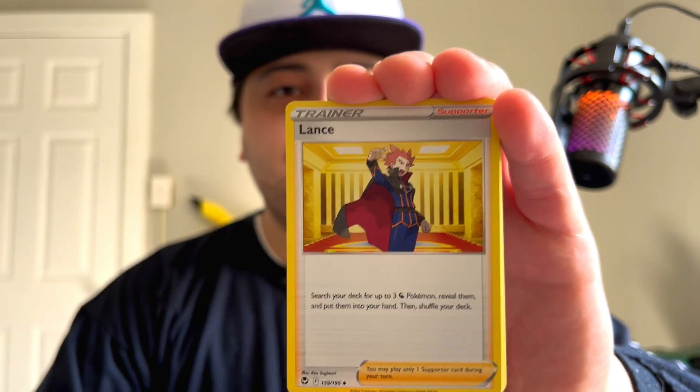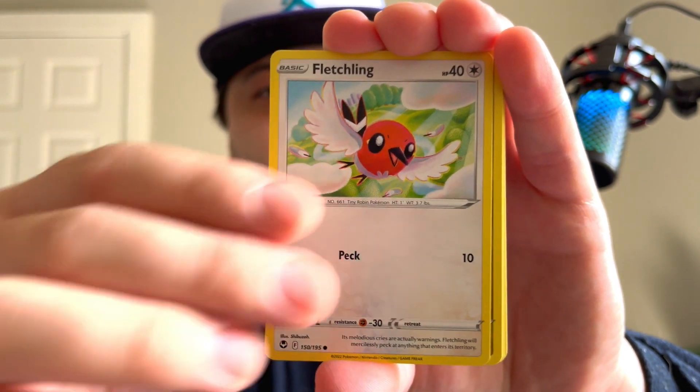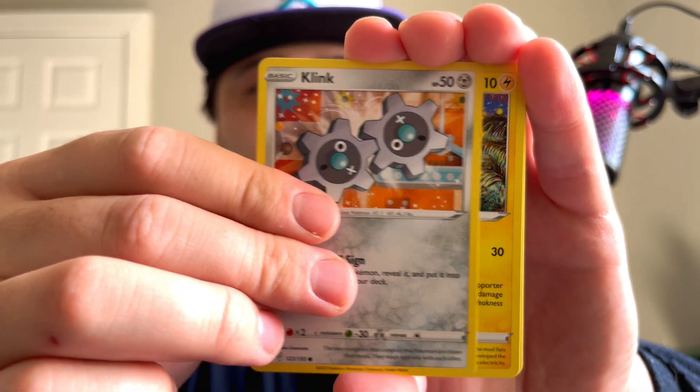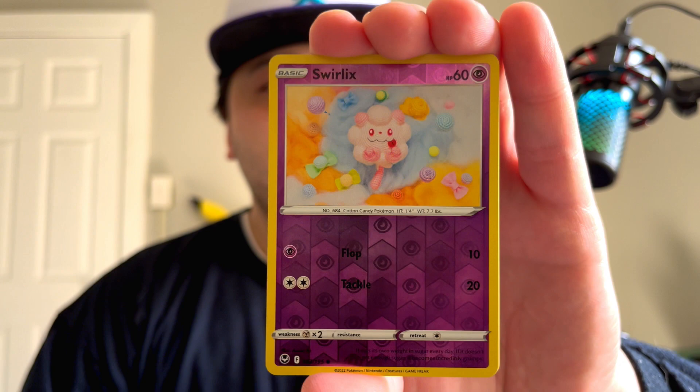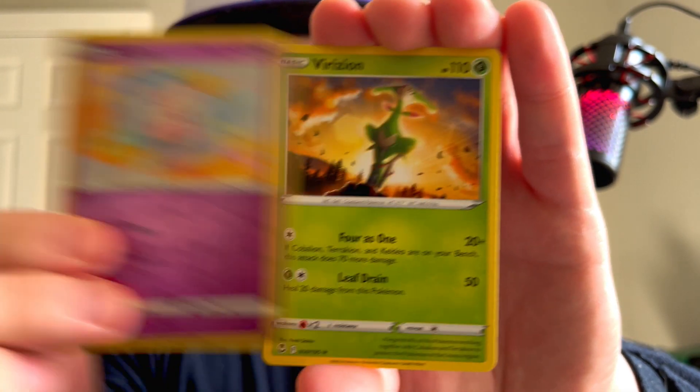Lightning, camouflage, Slurpuff, Lance, Ralts, Fletchinder, Dratini, Klink, Stunfisk, Swirlix — got the Virizion! Boom.